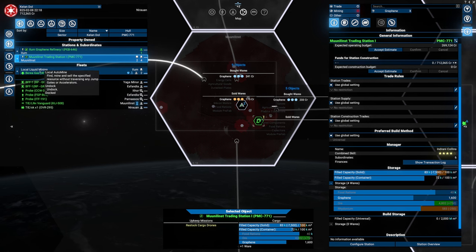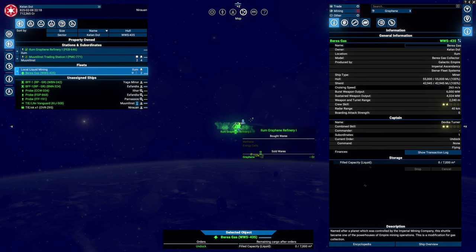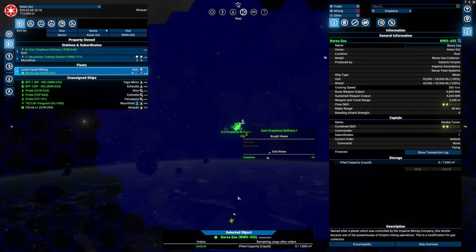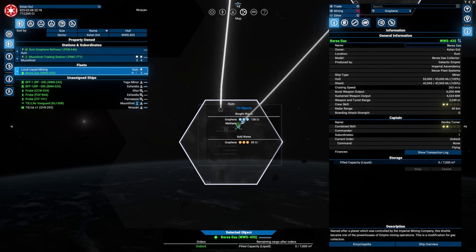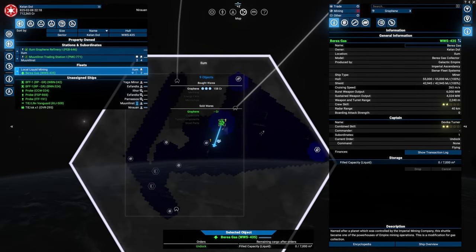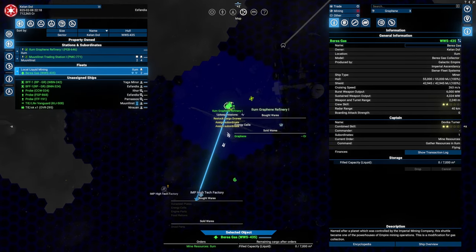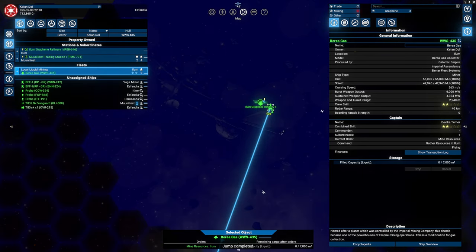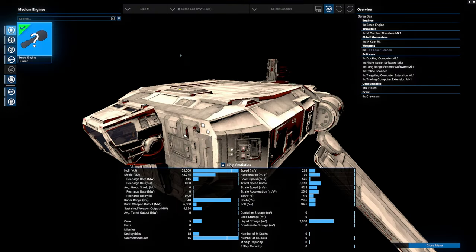One of the things I also did is set up a local methane fleet — we need two ships. They're just doing local trading and supplying the graphene. We are selling to this station and also selling to my own station.